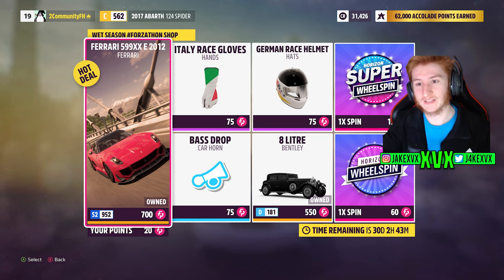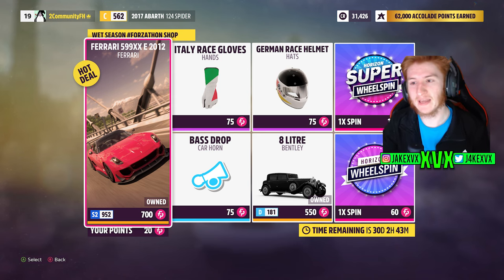The Forza shop for the first week has the Ferrari 599XX, the Bentley 8 Litre, a German race helmet, a bass drop car horn, and Italy race gloves. Here are the rest of the challenges available on that first week.